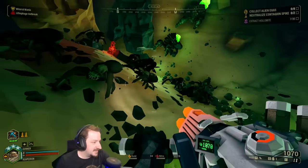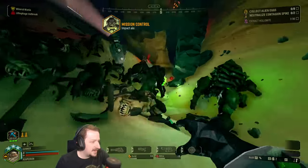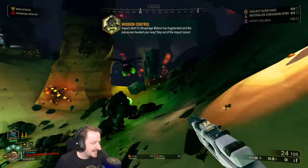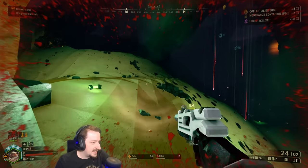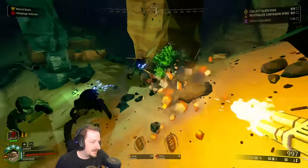There's a meteor coming in — or a meteor shower, because this is a Lithiophage outbreak. Go get him, random bullets. Bosco, you can set that down. I still need some more nitro, and I need to get out of that meteor.